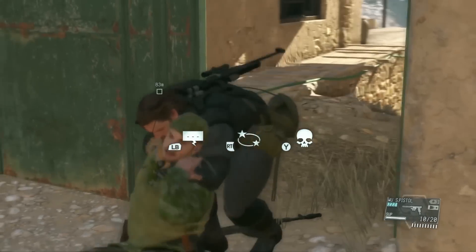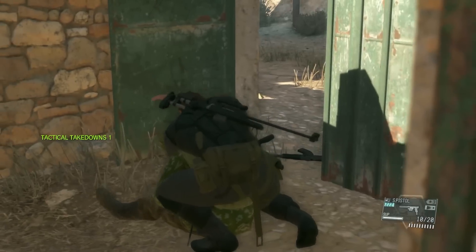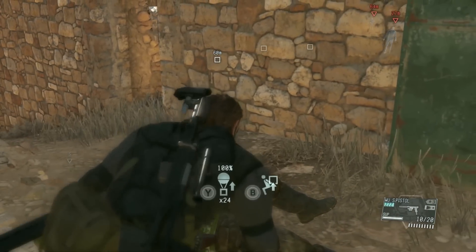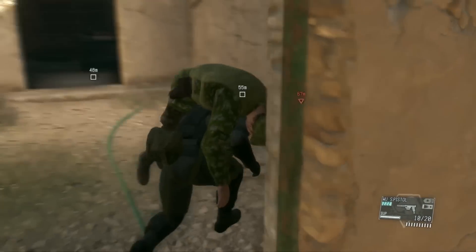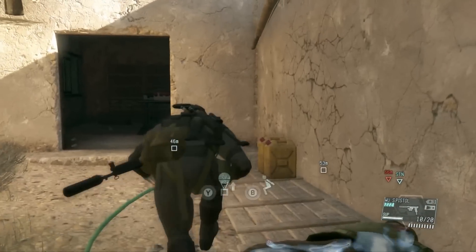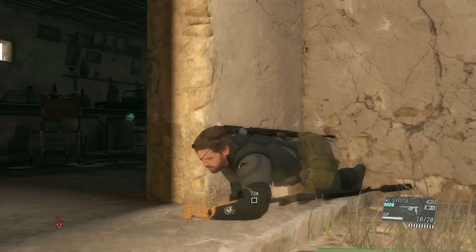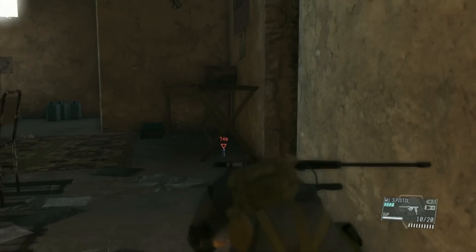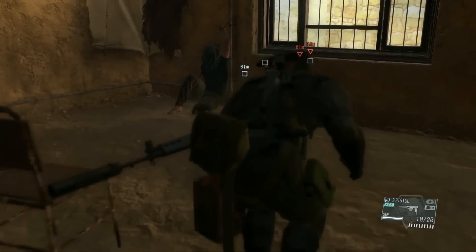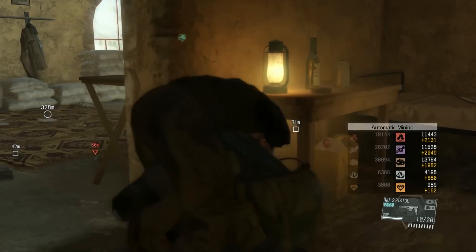Perfect stealth basically means nobody directly sees you. This guy right here I'm going to knock out and shoot in the face with the Tranq pistol with the Silencer on. Even using C4 and causing a huge disturbance is fine — if they find a knocked out body and go on high alert, that does not mean you won't get perfect stealth. It just means they're alert and ready. Perfect stealth isn't as difficult as you may think; you just have to be careful. Later on it gets tougher with more enemies and surveillance cameras.